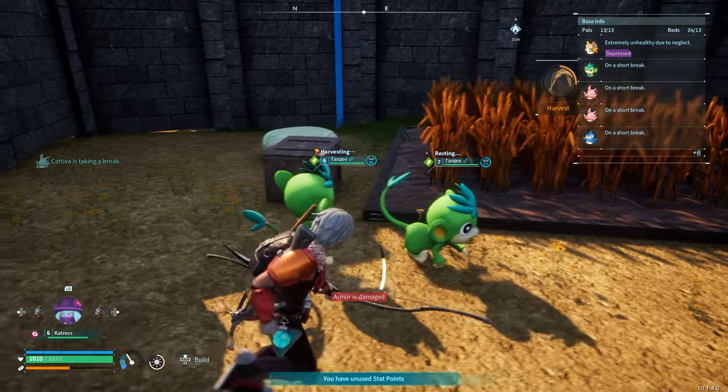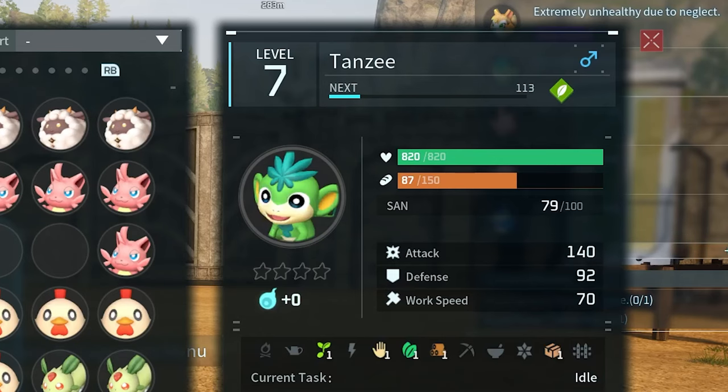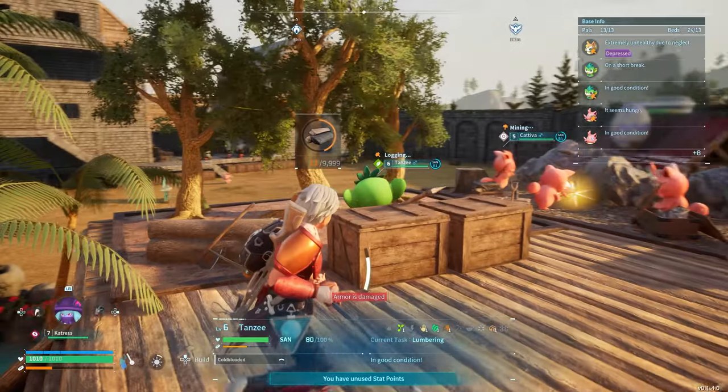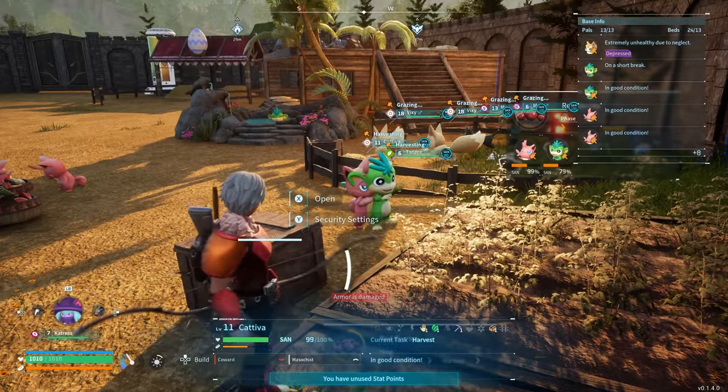Next up we have Tansy, a fantastic all-rounder for your base operations. Much like Kativa, Tansy boasts handiwork, transporting and gathering traits, making them a great multitasker. The real game changer though is their planting and lumbering skills. Assign Tansy to work on specific parts of your base and you'll enjoy a steady supply of wood and food.